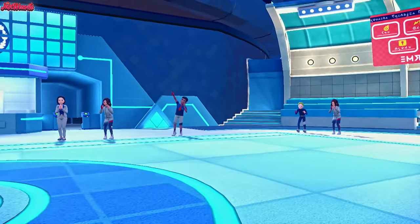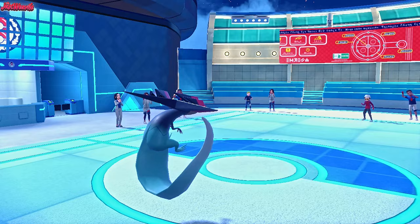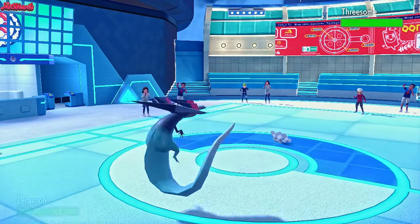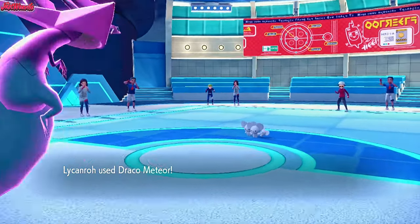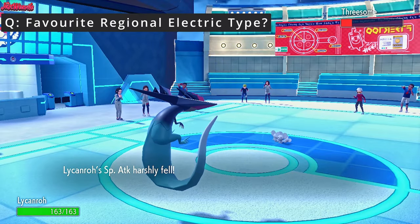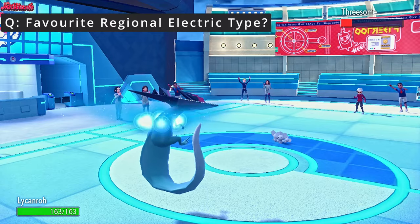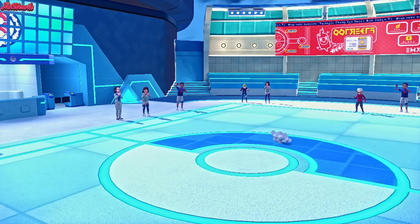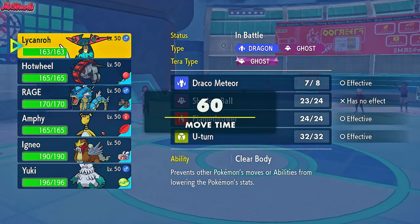We go for a Draco Meteor, and they withdraw — they don't want to take unnecessary damage on the Suicune. They go into Freesome, which is going to be the Mouse Hold. Mouse Hold comes in, we drop a Draco which does a lot of damage but doesn't take them out. Special attack harshly falls, which activates our eject pack, and we get into Abomasnow for screens.